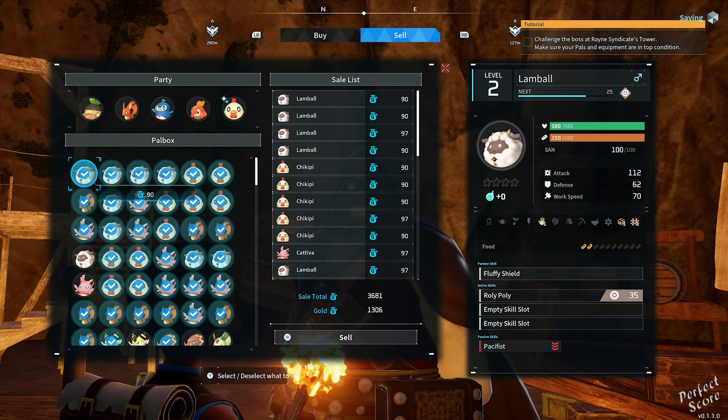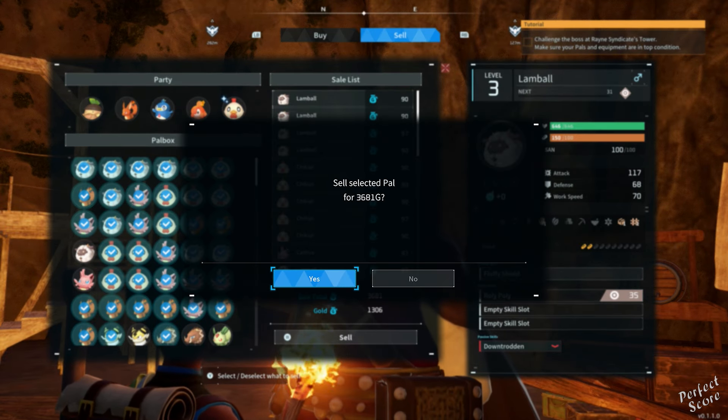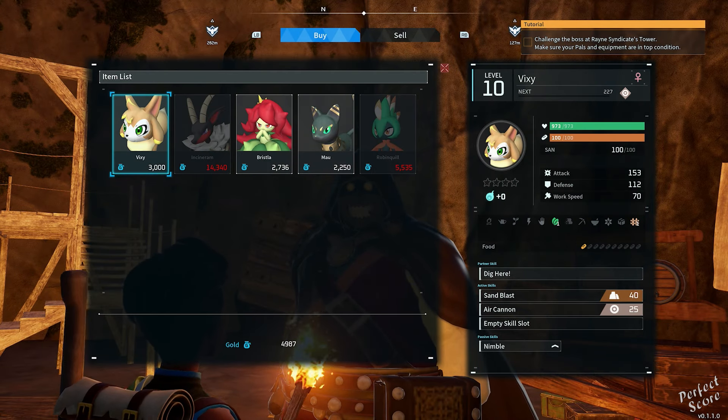Once you interact with them you're going to have two different options: you can buy pals or you can sell pals. Click on sell pals and then you'll gain access to your pal box and to your party. From there, just select any of the pals you want to get rid of and you'll even receive some gold for them. The black marketeer also sells you pals, but those cost a lot of money.